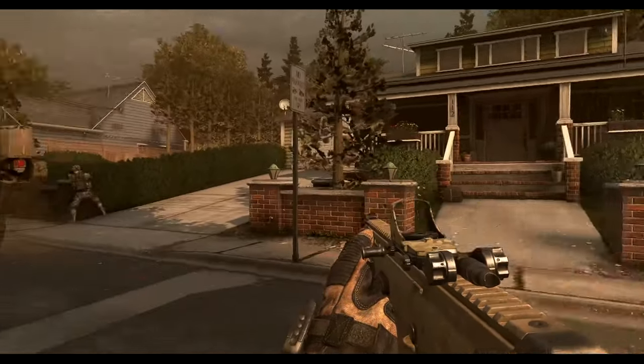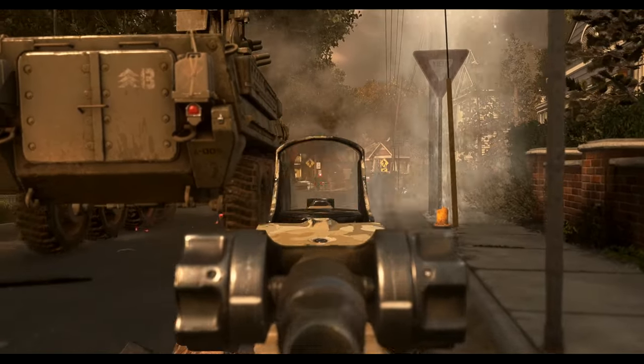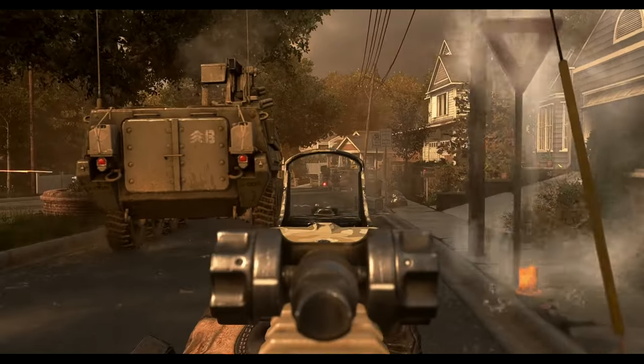Hunter 2-1, this is Hunter 2-1 Actual. Our evac choppers are taking heavy losses from ground fire. We gotta destroy those AA positions so they can get the rest of the city out of here. Let's go!